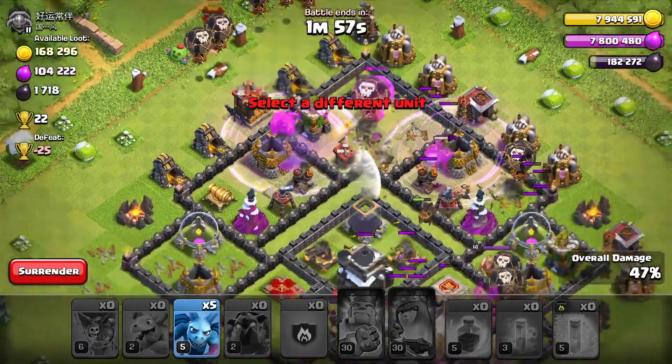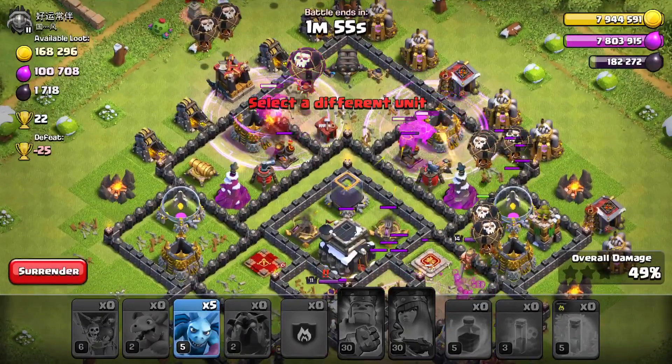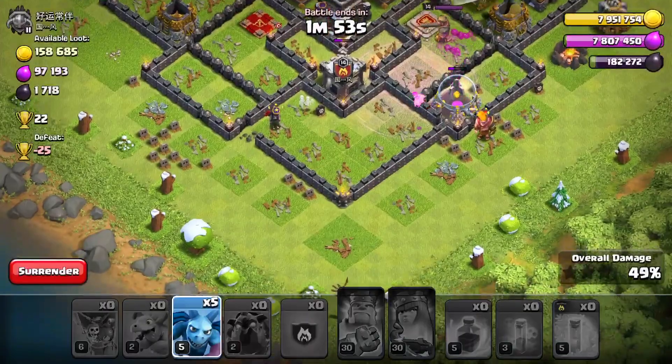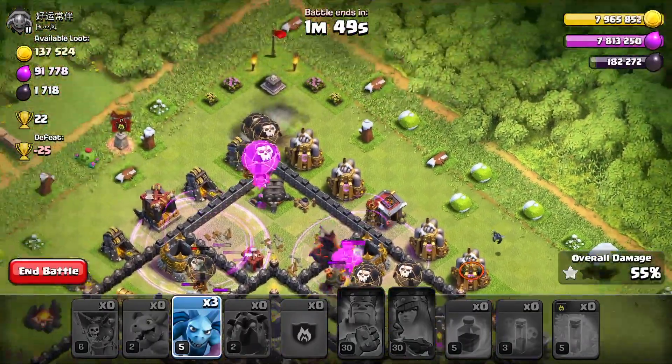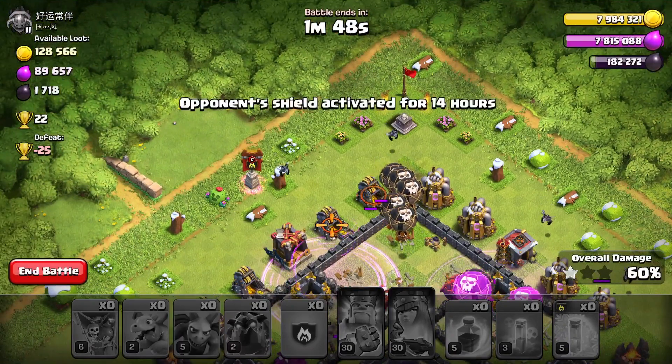Pups are great at killing enemy troops and cleaning up the base at the end too, so you might not need minions. But minions are good to hang on to for those pesky corner buildings that I know I always forget about.